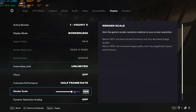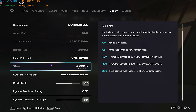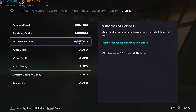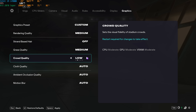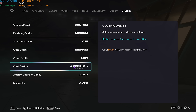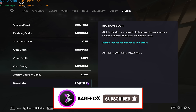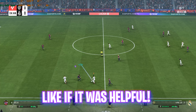For Cutscene Performance, go with Half Frame Rate. Render Scale is 100 by default — you can reduce it to 95 for better performance. Set Dynamic Resolution Scaling to Off. Under the Graphics tab, set Rendering Quality to Medium, Strand-Based Hair to Off, Grass Quality to Medium, Crowd Quality to Low, Cloth Quality to Low or Medium, Ambient Occlusion to Low, and Motion Blur to Off. Then enjoy your game with the highest FPS possible.